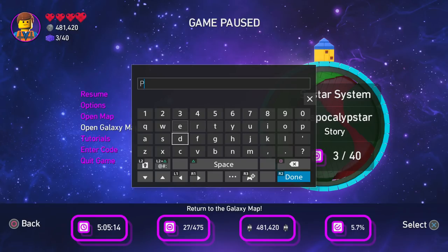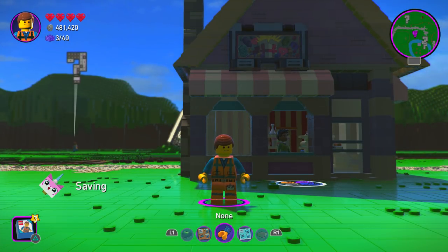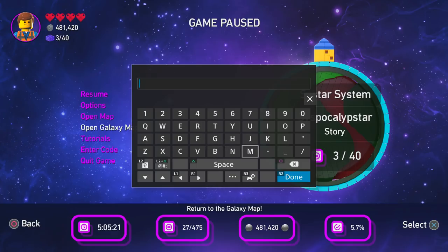P-C-7 — I'm not saying these out loud because I don't want to mess up and confuse you guys. You're going to have to watch what I'm doing. One more left — entering M-S-E-G-W-C. And now we're moving on to the item relics.